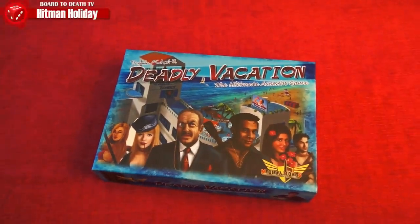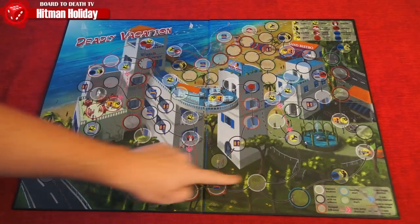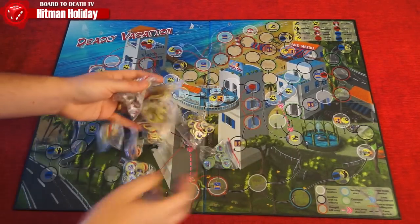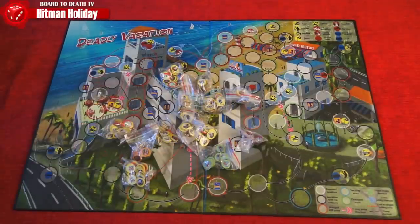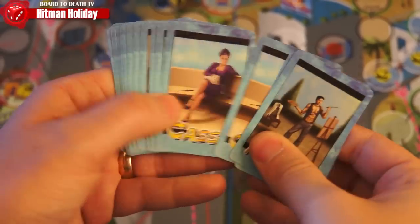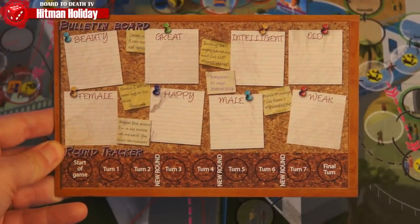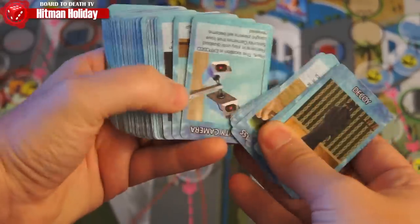In Deadly Vacation, players are playing as assassins trying to kill each other. In the box you'll get a game board representing the resort where your target is at. A bunch of tokens ranging from health markers, player markers, clue markers, and cash tokens. Ten character sheets with special abilities and dials to keep track of needs. Target cards so you know which character you're trying to assassinate. A bulletin board you'll be using to give out clues and get clues. And a bunch of action cards which will help you to accomplish your mission.